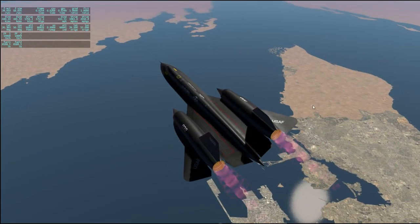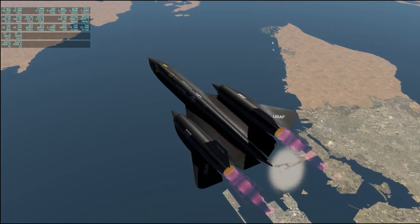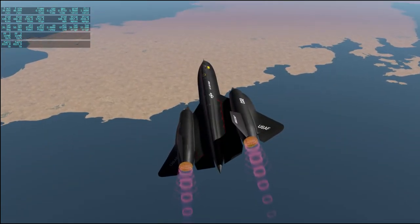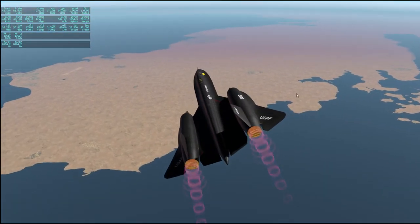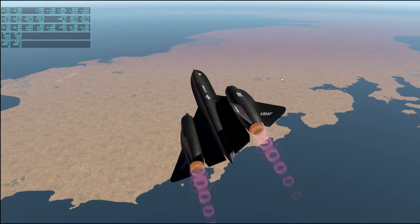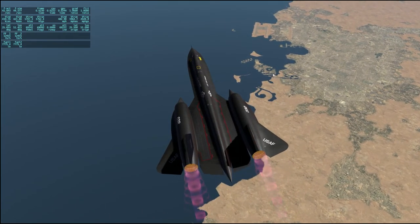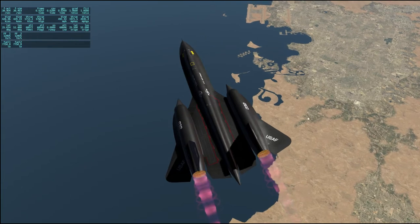This peninsula here is Qatar. And you might see over there the indications of a city — that's Doha. This is Doha — you can see the Doha airport right there. And some interesting island structures, as you might expect. Apparently you can't do without those around here.